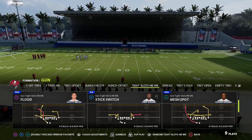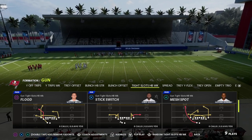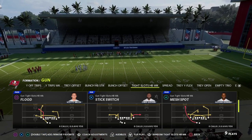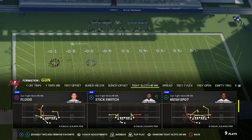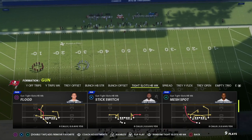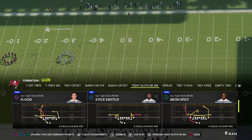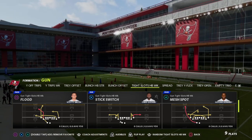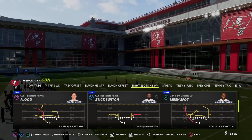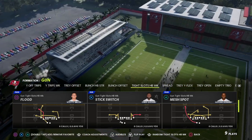Today we're taking a look at the play mesh spot out of the tight slots halfback week. This is one of my favorite money plays. There's so much that you can do with this concept that makes it really effective. Really, there are two routes on here that I think are really powerful: the wheel route to the running back and then the deep post to the left side of the field. We're going to be breaking down the deep post setup today and maybe do the wheel route setup in a future video.